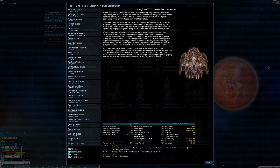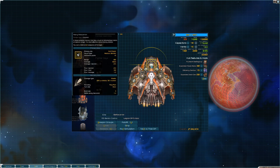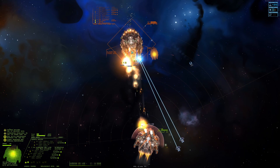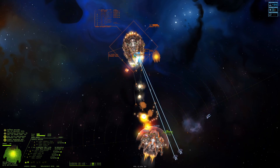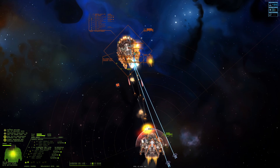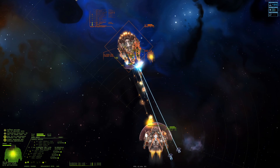Next we have the Legion. You expected the Astral? No one cares. The Legion is the Hegemony battle carrier. I prefer this one because it has insane firepower, good armor, and decent speed. It also has good enough hangar space. As you can see, it is really good at close-quarters fighting, and it is also a carrier. Get this ship.